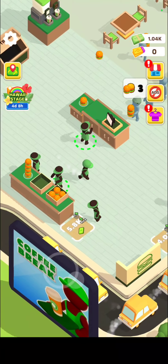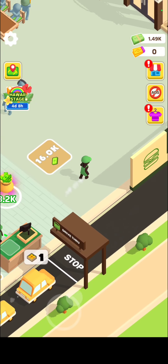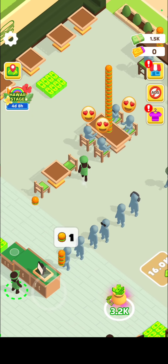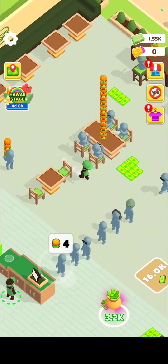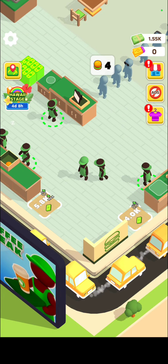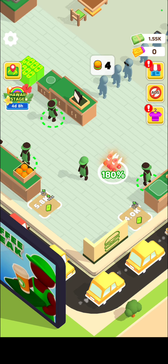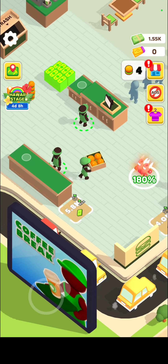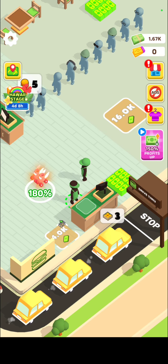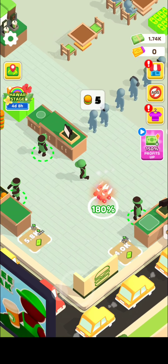Things are getting a bit faster here — I'm starting to figure things out. I know everybody's already figured it out and I'm a little slow on the uptake, but I got it. Now I can see what that little timer is. The timer that says 5.8K tells you how long it takes for the person to work their station. And then this one that says 4K with a money sign — that's the profits, that's how much money you can make.